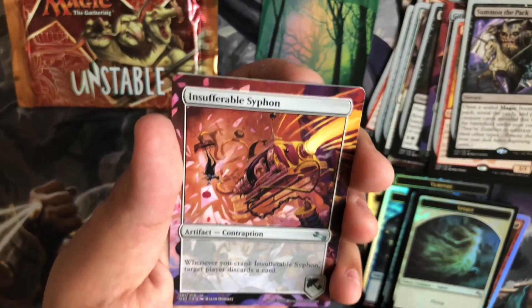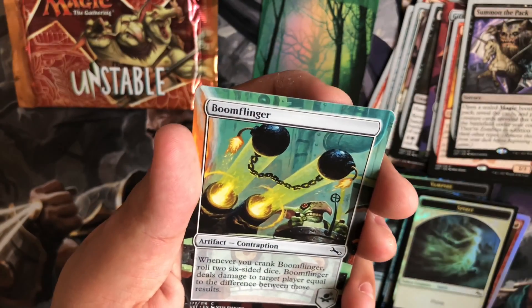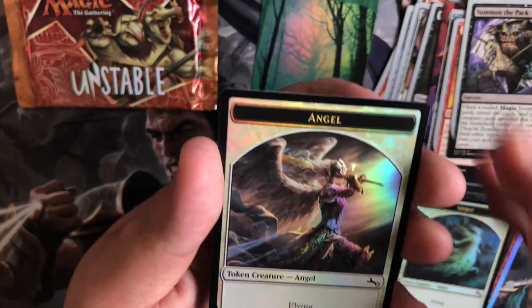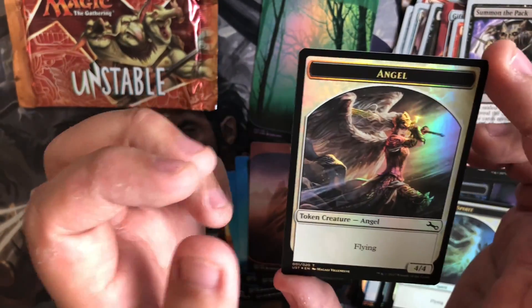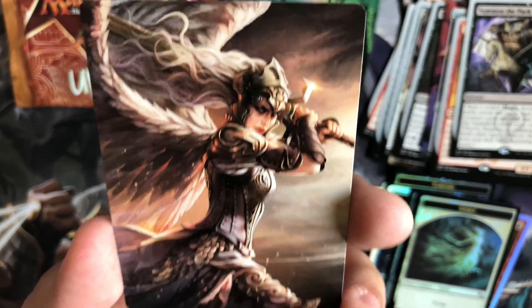Our normal Mountain. Inseparable Siphon — Siphon, probably. Boom Flinger. And we did — we got our Angel Token! Look at the other side, guys. Boom. Full Art Angel.